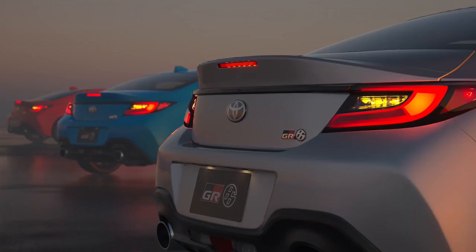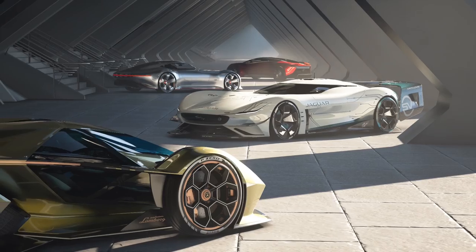Moving on to the next picture, pausing it here we've got all the Toyota GR86s in colour — a car that got added in the last update for Gran Turismo Sport. And again we've got a lineup of cars for special edition concept vehicles, so maybe more of those races will be coming.